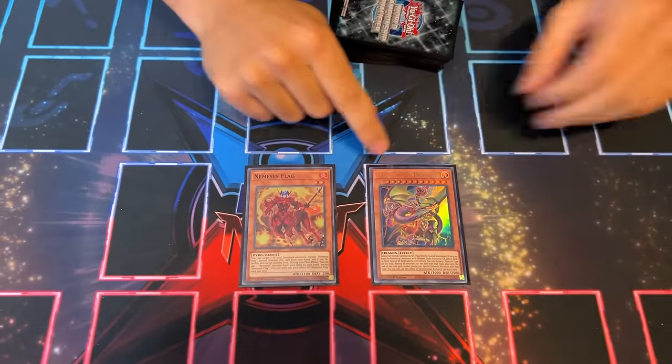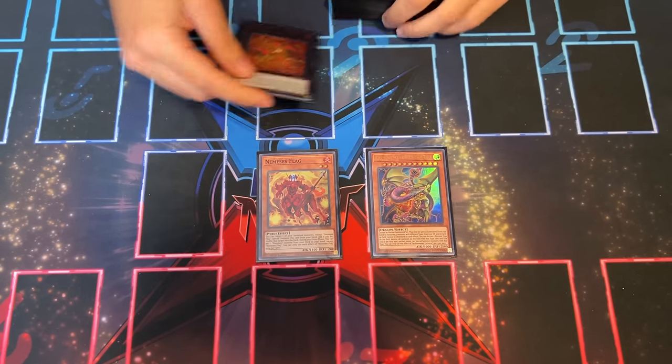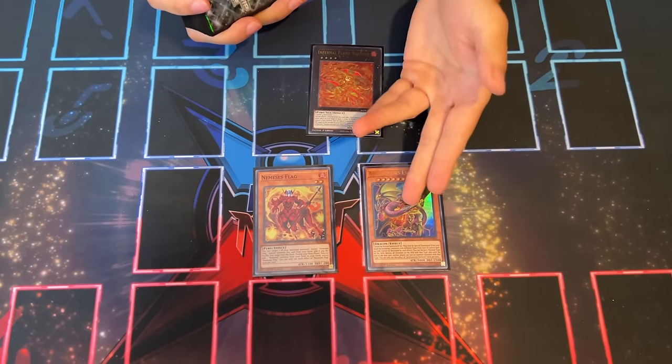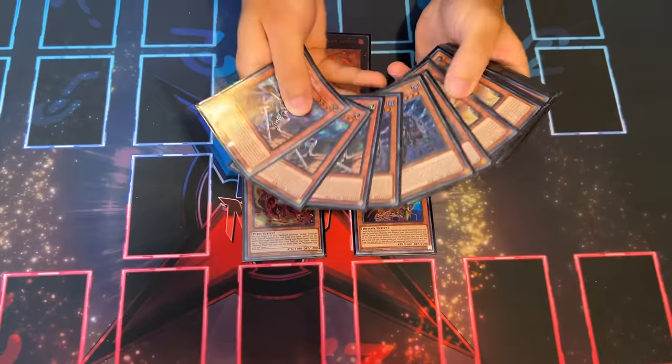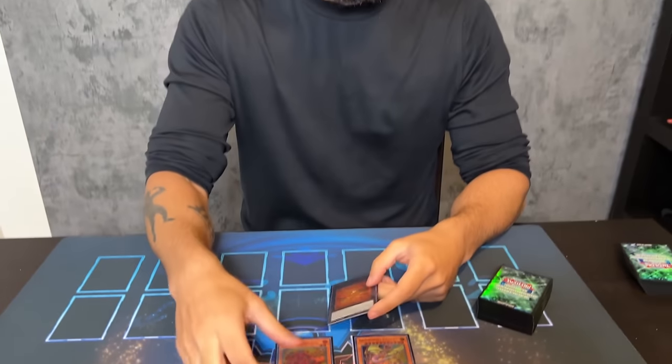First and foremost: Nemesis Flag and Nemesis Escados. The reason you play this is thanks to the rank 4 Inferno Flame Banshee — you can now search it very easily. Going first or second this is incredible, but it's much better going second because you know exactly what you're playing. The Manadium deck plays infinite level fours — with Arrival, with all the Colorium, with every field spell searching level four, you always have a way to get Banshee. Banshee searches Nemesis Flag, which searches Escados, and Escados can always summon itself because you'll always have different types in the graveyard. Hard drawing these cards is fine — they're never bricks first or second.